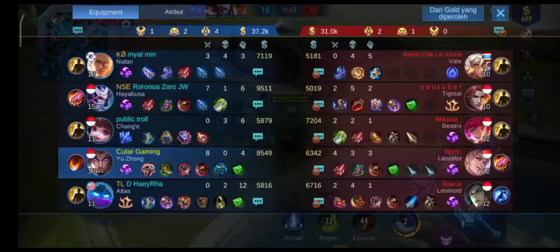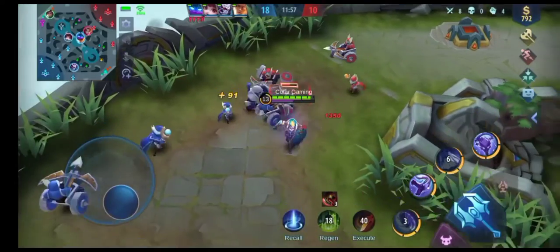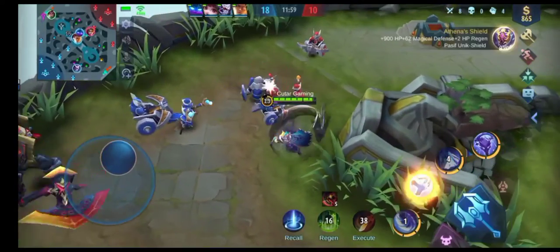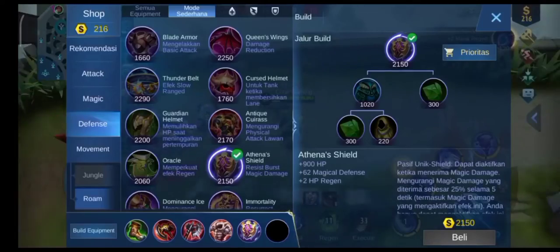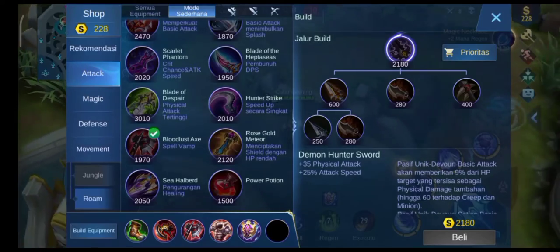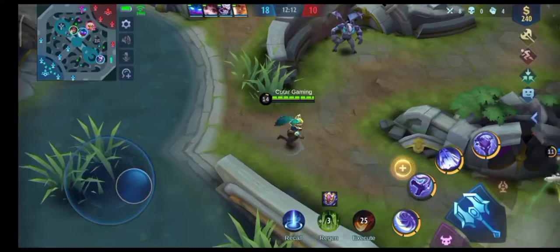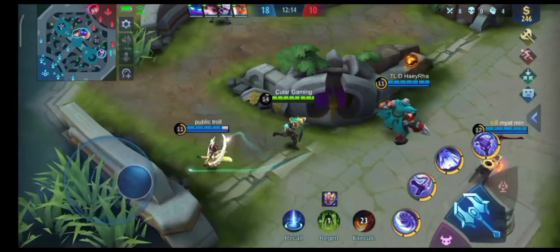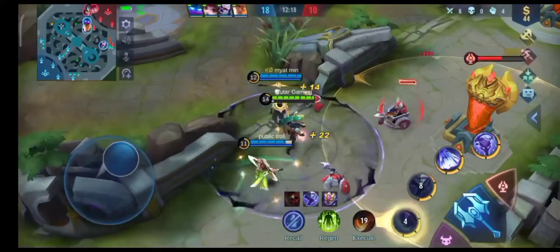Sebenernya emang tergantung tank-nya. Kalau tank tim kalian tuh Franco, ya jelas Yu Zhong-nya harus jadi TB. Tapi kalau tank kalian yang badak, high loss, ya berarti kalian main-nya di belakang high loss lah, jadi tank kedua. Nah di sini saya bikin Hunter Strike supaya lari saya kenceng, ngebut, karena musuhnya banyak slow.